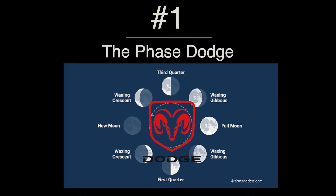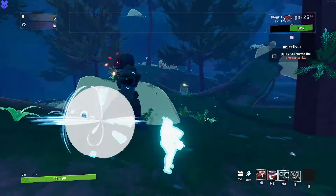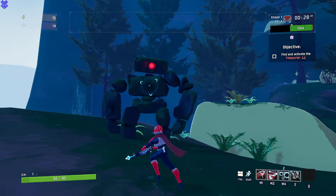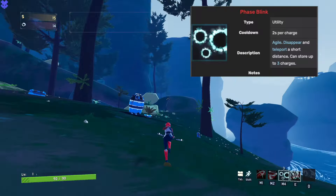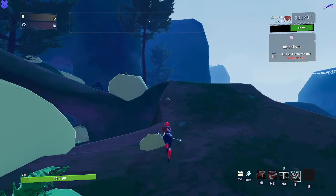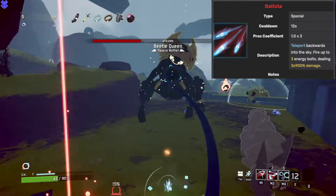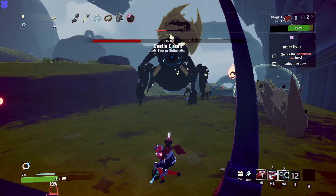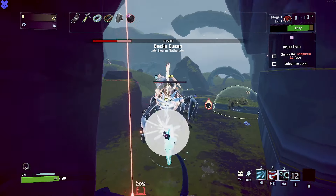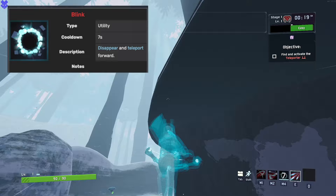Number one is the phase dodge. Huntress has a bunch of skills that can be used to dodge incoming enemy attacks, particularly the two utility skills blink and phase blink, but you can also use the initial animation of both arrow rain and ballista, which launches you upwards to dodge incoming attacks as well. One thing to note is that the phase utility skill, you can teleport in any direction.